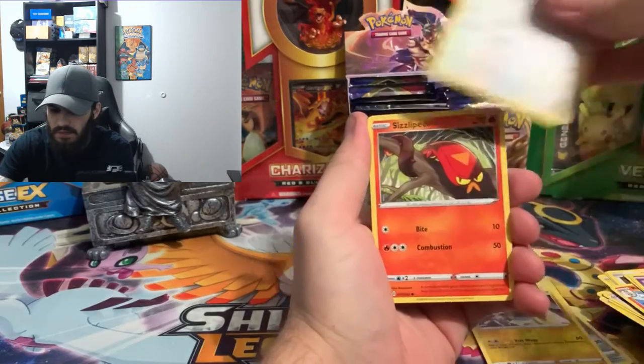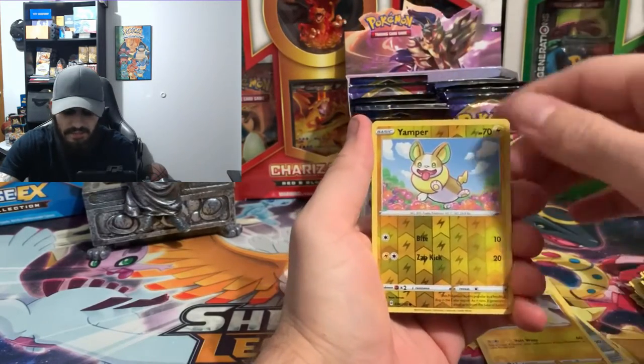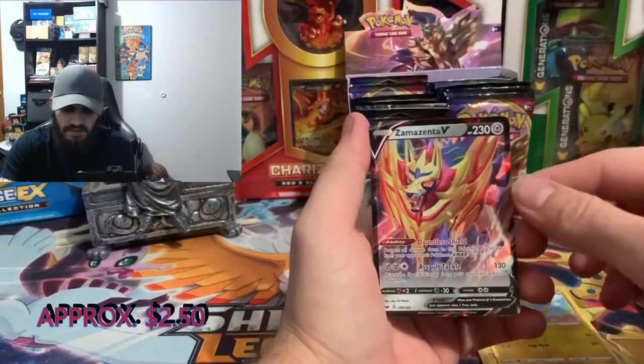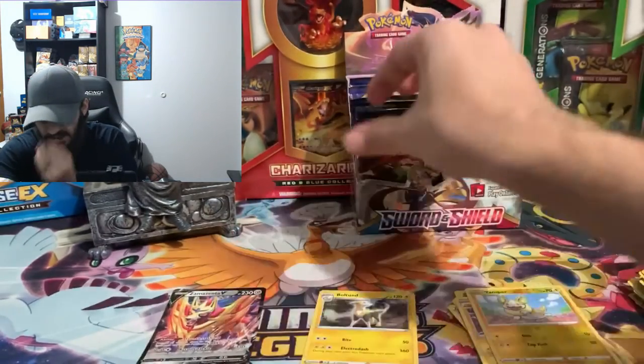Fire energy, Stun Fist, Rookidee, Lava Plume, Gastly, Rookidee, Sizzlipede, Snom, reverse hollow of a Yamper, and we got our first V card — a Zamazenta V! We're gonna lay him down.